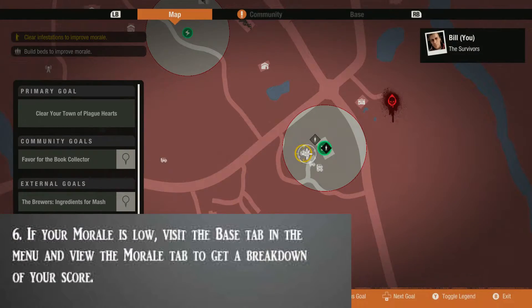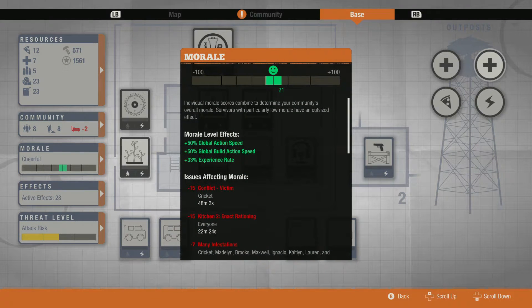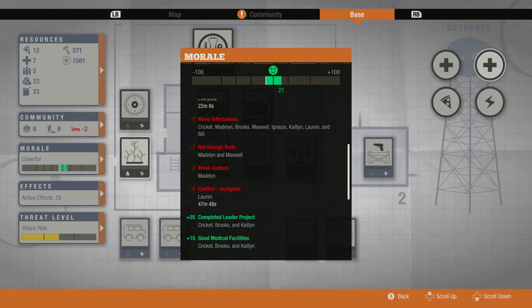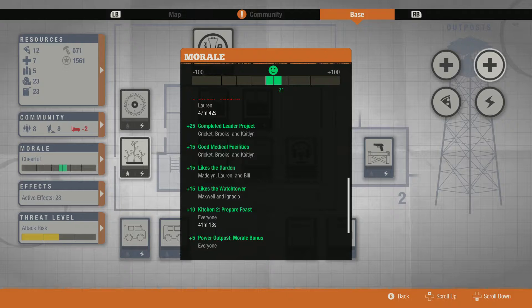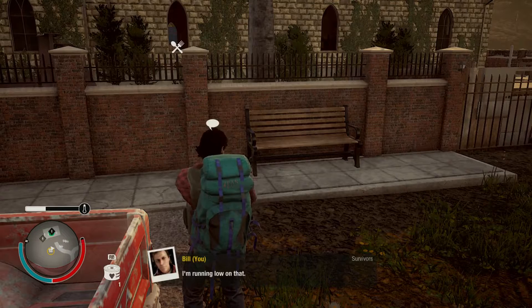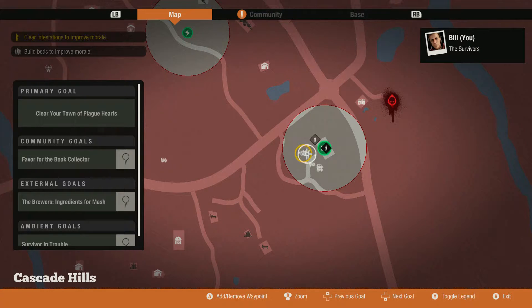Tip number six: if your morale is low, visit the base tab and menu and view the morale tab to get a breakdown of your score. This is very important if you're trying to figure out what exactly is causing morale to be negative or positive. It gives you full detail of who is getting into fights, how their bonuses are affecting the community, et cetera. It's a very good tab to peel back a layer and look at the RPG factors — it reminds me a little bit of The Sims. Be sure to be familiar with this if you want to be good at managing your community and survivors.